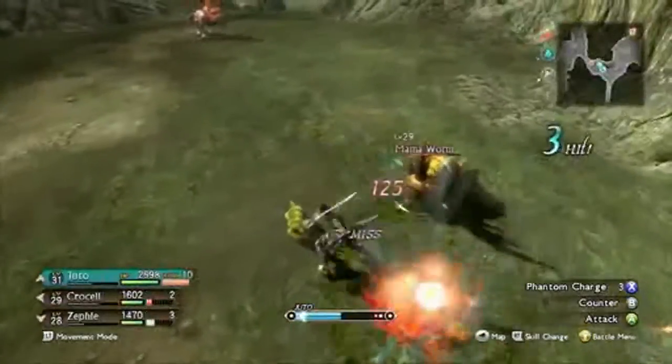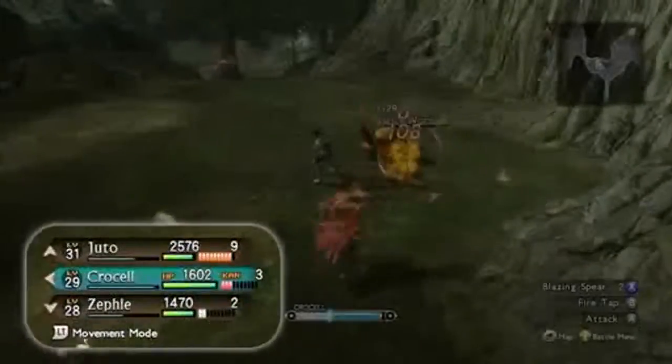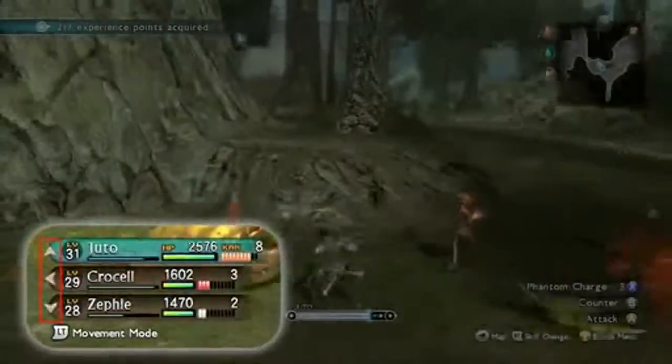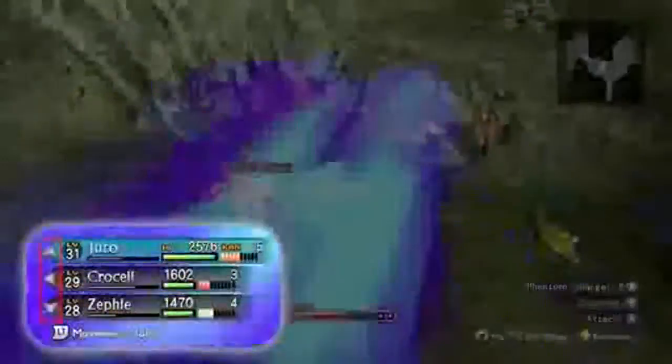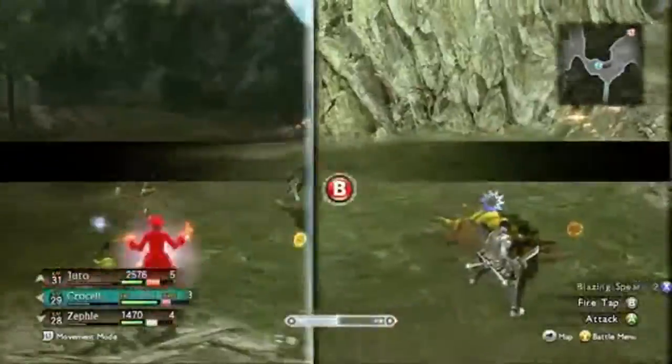Players will be able to switch control between the other characters by pressing a button on the D-pad, such as up, left, or down, that you can see as arrows on the lower left-hand part of the screen. As you can see, everything happens in real time.